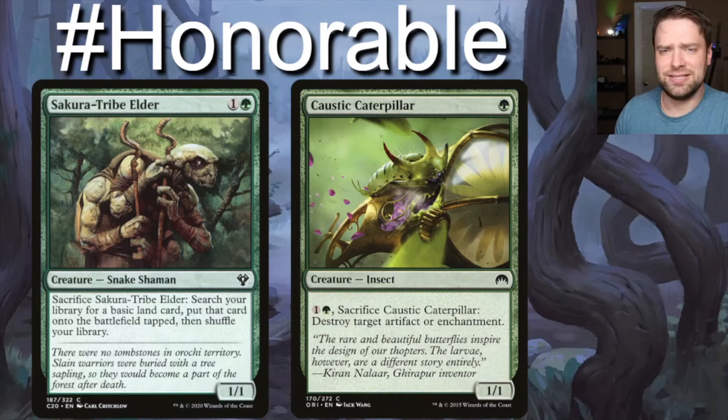Next up we have Sakura-Tribe Elder — it'll sacrifice and go get us a basic land and put it into play tapped. And then Caustic Caterpillar: sacrifice it for one green and one generic to destroy target artifact or enchantment. Super good for a three-mana investment, and we can recur it all the time with Meren.